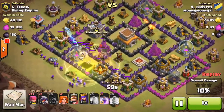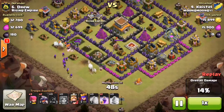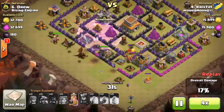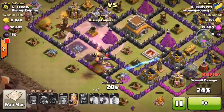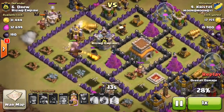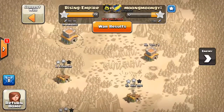He drops Archers, not sure what he's trying to do, drops a few more Valkyries which do about nothing. He drops a level four Queen, a completely failed Rage spell that does nothing the entire raid. That Queen is just taking out the Air Defense and the King kills her in like two sword swings. That Rage spell he dropped was completely useless — no troops used it. The attack ends and he doesn't even get a star — a town hall nine failing against a town hall eight.